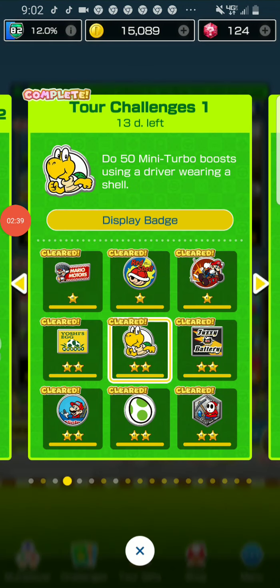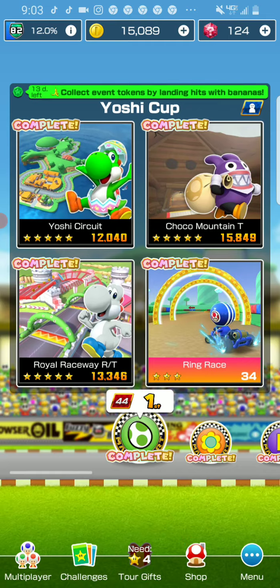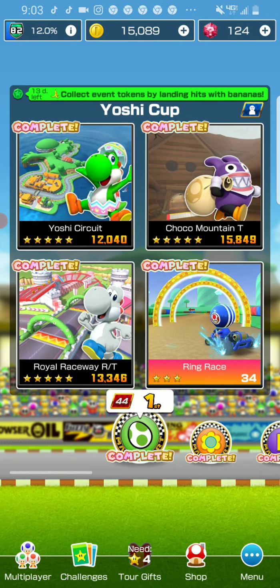The next challenge is to do 50 mini-turbos with a driver wearing a shell. The drivers that have shells are: Koopa Troopa, Dry Bones, Iggy, Lemmy, Ludwig, Morton, Roy, Wendy, Bowser, Yoshi, and Bowser Jr. Also all the alternate skins of those drivers work too. There are a lot of drivers with shells in this game.